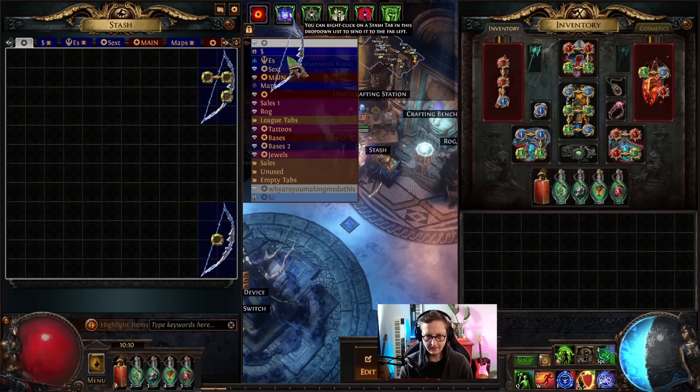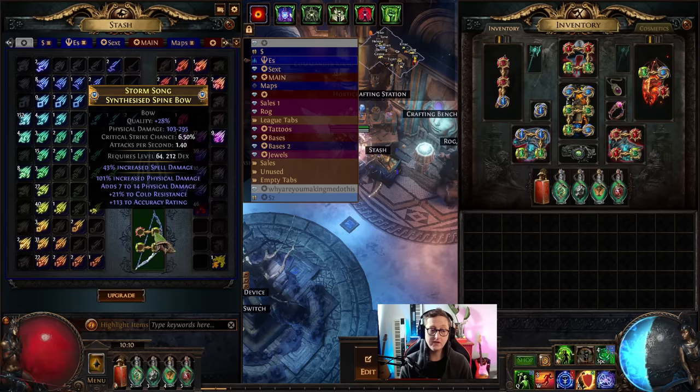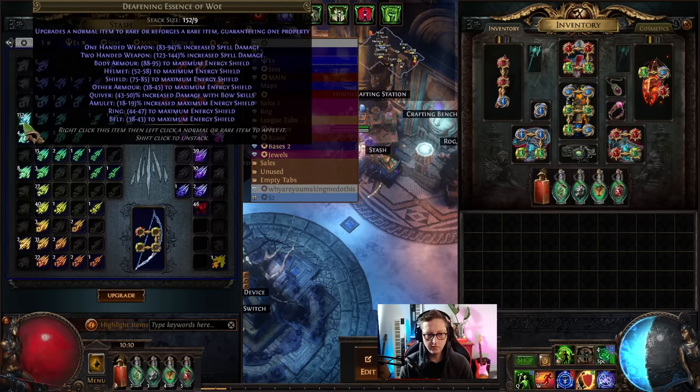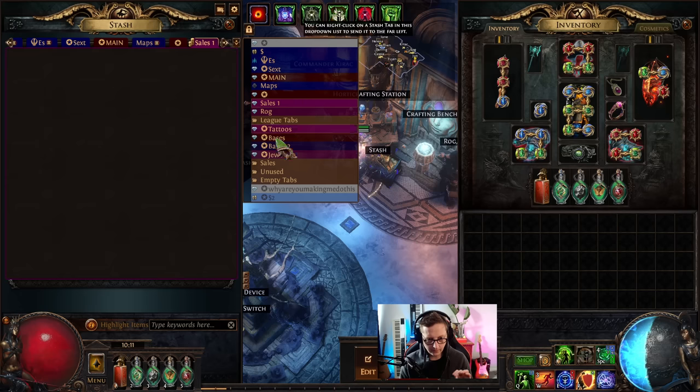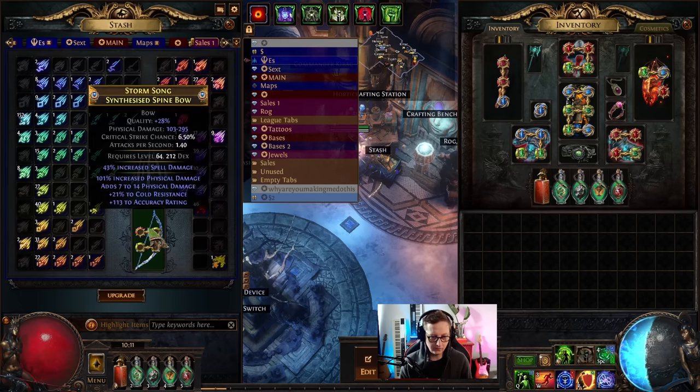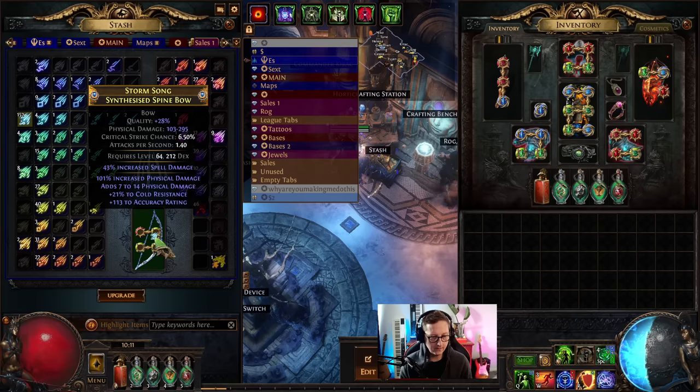So we have our base. The next step is the potentially really painful part. What we're going to do is use Essence of Woe to get percent increased spell damage until we get tier 1 critical strike chance. This is about a 1-in-34 chance. You can buy 41 or 42 Essence of Woe for a divine. In the last video I hit it first time, which was really ridiculous.